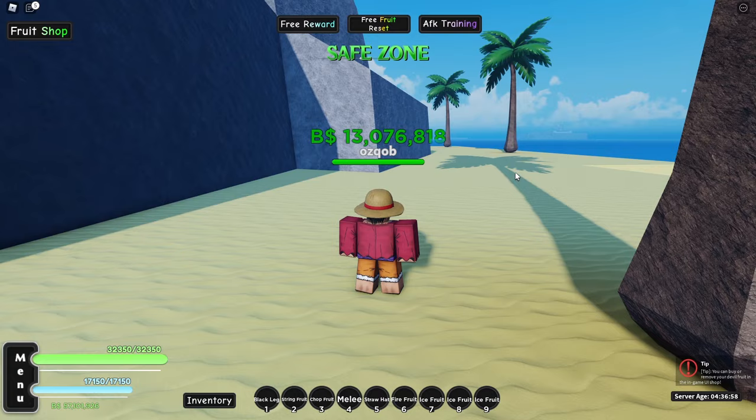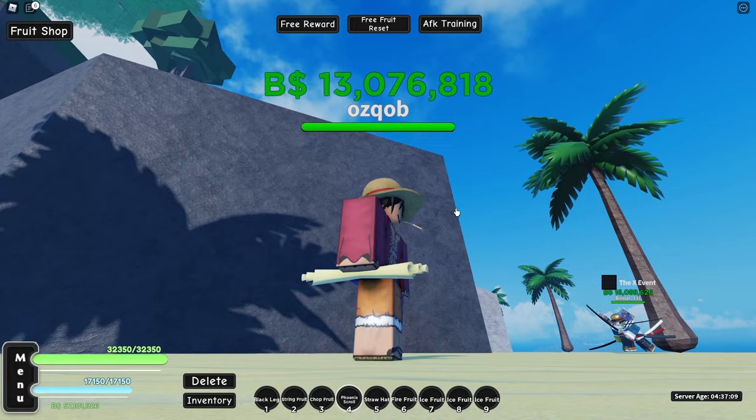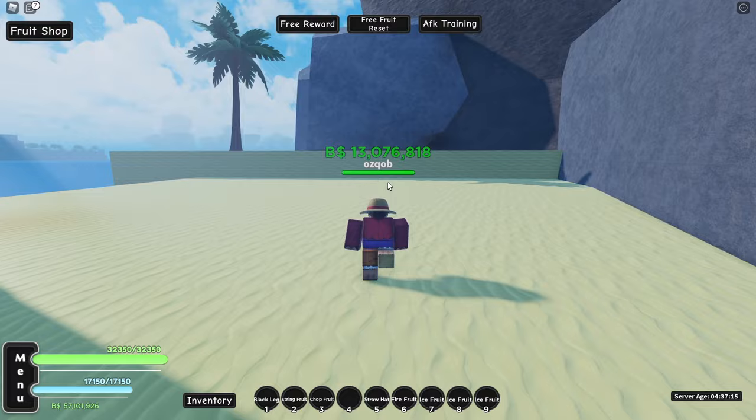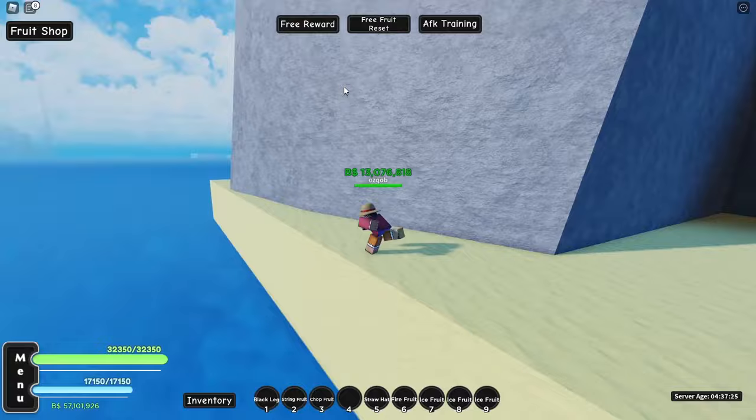No way, guys! We just hit 57 million cash, but what's even crazier — I just respawned after killing Marco and checked my inventory: we got the Phoenix scroll! I'm not going to do anything with it now because I'm afraid it might disappear. What we're going to do real quick is head over to Logtown and spin for the Phoenix Fruit again. Hopefully we get it, then we can use the scroll and get Phoenix V2.